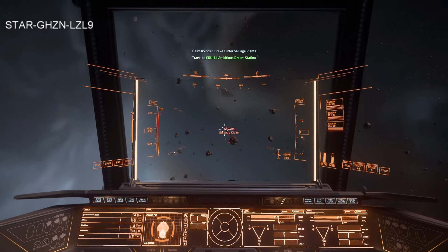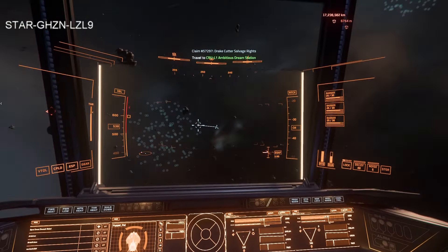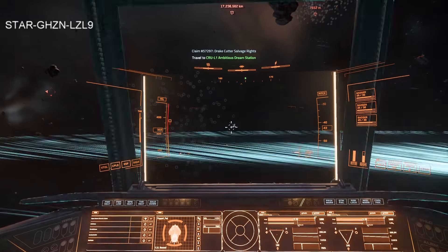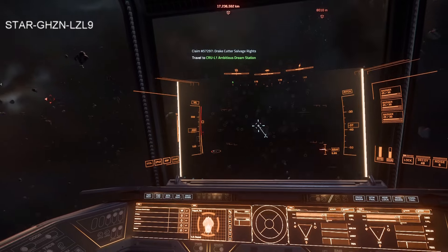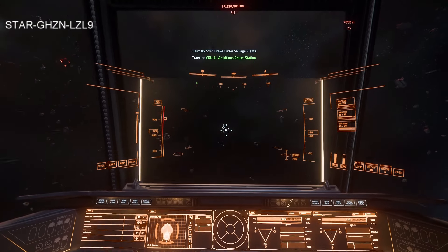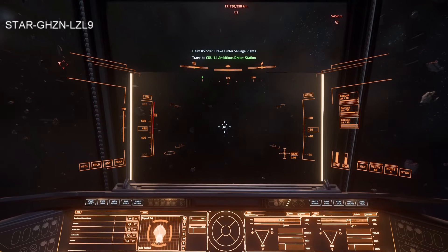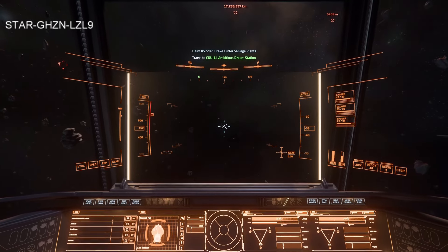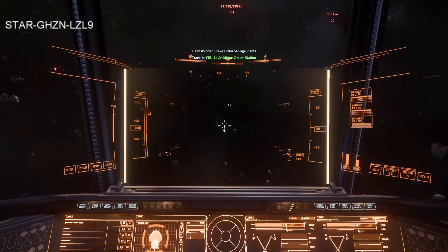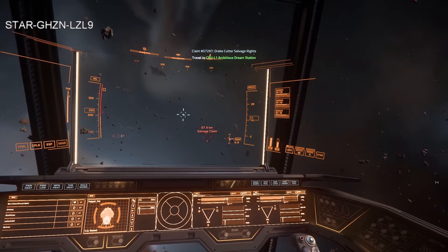I like about salvage claims is you can just go out and ping using your radar. The things showing up here are probably asteroids or mineable rocks — you can't mine with the Nomad. You can hand mine and put a rock in the back, but there's no way to collect asteroids from asteroid belts without a Prospector or Argo Mole. Any mineable asteroids like the ones I'm passing really are not something you can use with this ship — you need a specialized mining ship.